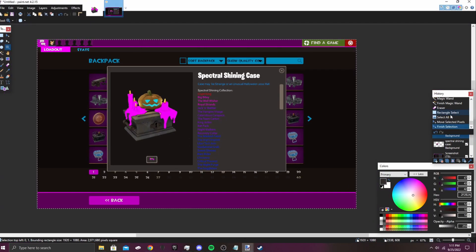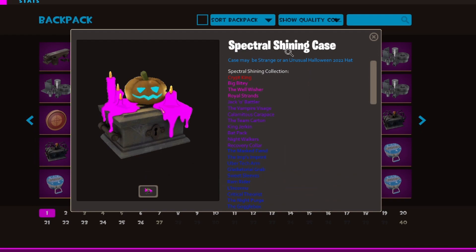Ladies and gentlemen, this is the Spectral Shining Case that I just made all by myself. I selected all the blues, all the purples, all the pinks and the reds. In my mind, I would be pretty happy if this was our Halloween 2022 case. When the actual case eventually comes out, I'll compare my case to it and see how similar they are — how much stuff I predicted just from making my own case.